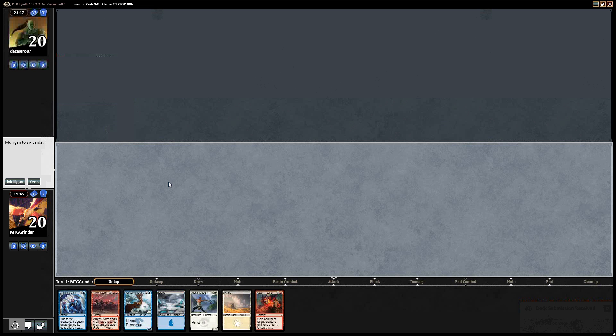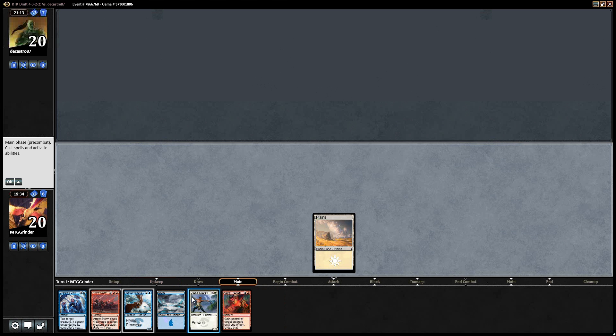All right, we're back again and we are on the play. We've got a turn 2 play here and into turn 3 hopefully with the land and crippling chill. Active trees and I think I like this hand. Hopefully if we can draw a mountain off the top that would be fantastic, or even salt water cliffs would be good. Let's get our planes into play.